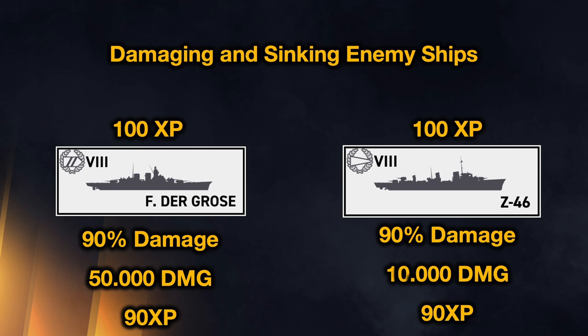If you remove 90% of the hit points from each ship — roughly 50,000 damage on the battleship and 10,000 on the destroyer — both reward you 90 XP, because you did 90% of the damage to both. The game doesn't account for the fact that you did five times more raw damage to the battleship; it's purely percentage-based. Please keep that in mind — it's very important.